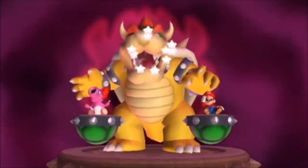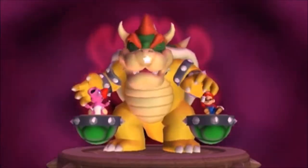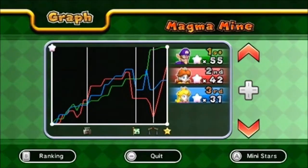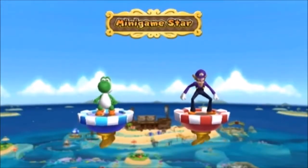It can be so annoying to be winning in the early game and then suddenly land on a Bowser space and lose all your stars. At the end it shows you a graph of how your scores changed dramatically throughout the game. Even if it's a really close match, bonus stars are awarded at the end to the player that used the most special dice, lost the most stars, and won the most mini games, so that can often change the outcome too.